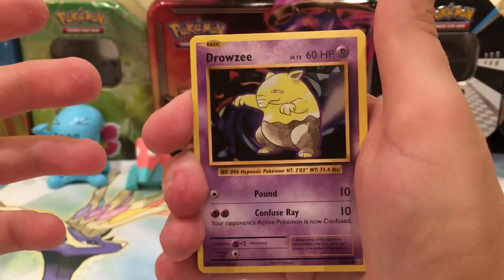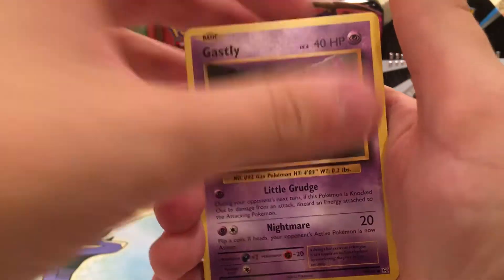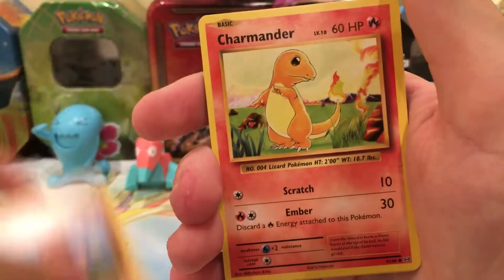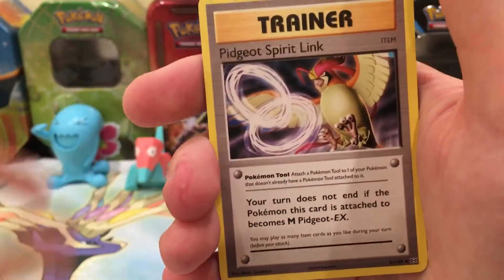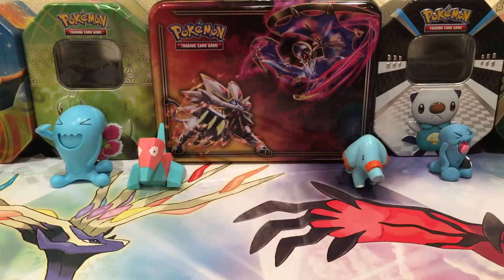Here we go with the Evolutions pack. Strelzy, Caterpie, Gastly, Biglet, Charmander, Blastoise Spirit Link, Peachat Spirit Link, Kakuna. Reverse is a Charmander, and the Rare is an Electrode.